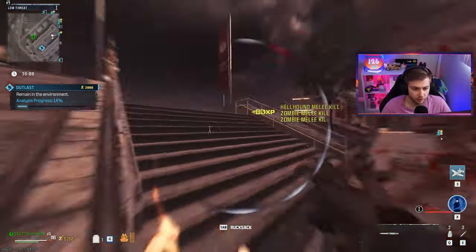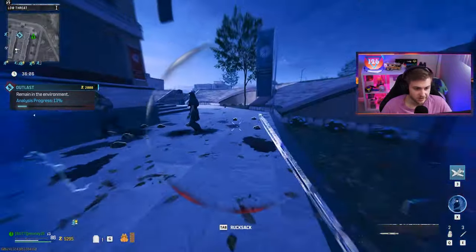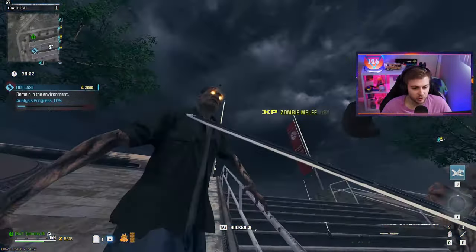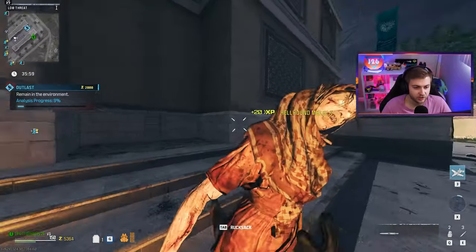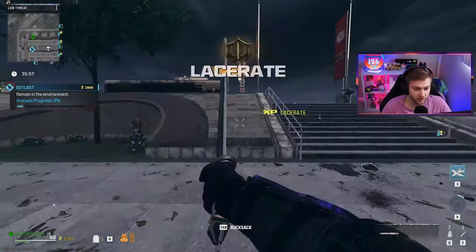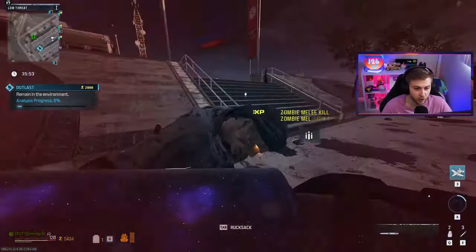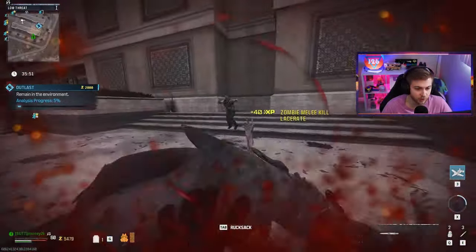The one thing I really don't like about melee weapons in this game is the lunge. There wasn't really that much lunge, but it seems like it tries to lock onto your next target. Every time you swing, a lot of the time it's just throwing me in random directions — it's picking a zombie that's too far away, and all of a sudden my camera's moved around.